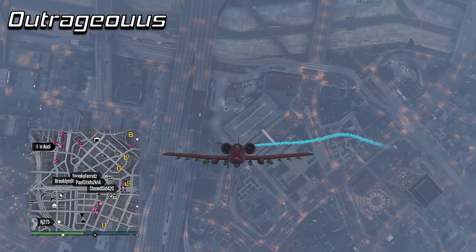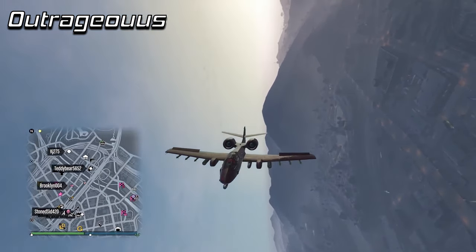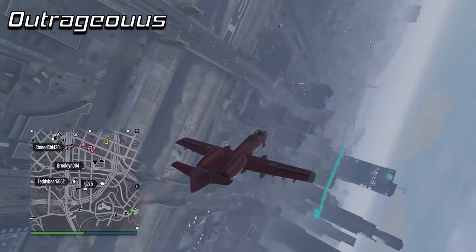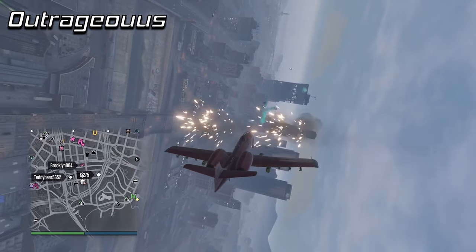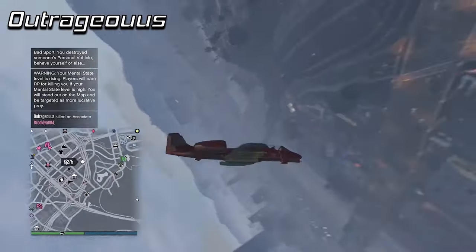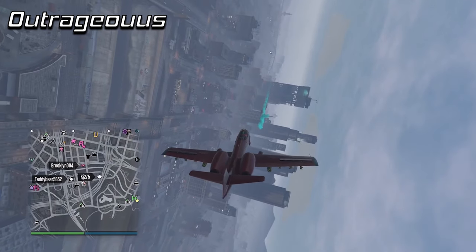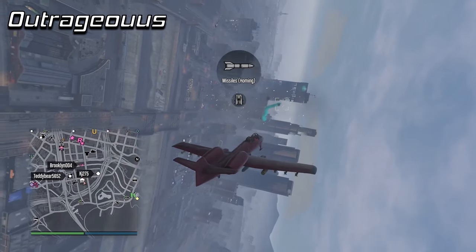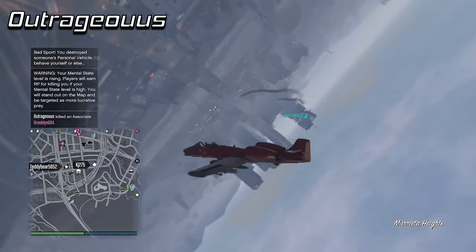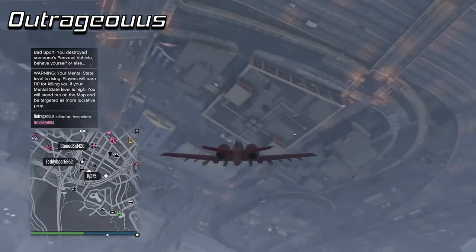But in the number 1 spot, Outrageous brings that same energy in a B-11 Strikeforce. I think that clip kind of just speaks for itself — he took out a Mark II while flying backwards in a B-11 Strikeforce. And then he does some crazy spins to dodge all of the rockets at the end, which looks cool as hell. Some straight-up Top Gun Maverick-style rocket dodges being deployed there. That was a fantastic clip. Very well done.